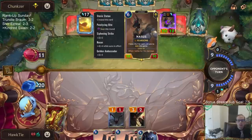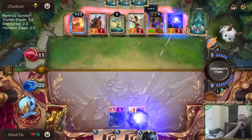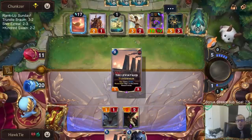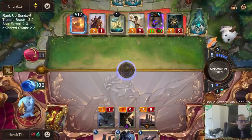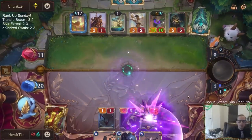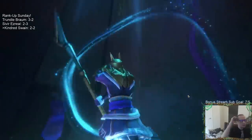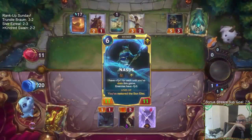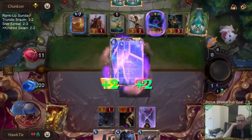Why does Hourglass heal this card? Isn't it supposed to put back like the exact copy? Why is that healed? Yeah, that should have been 10-7 with damage on him.